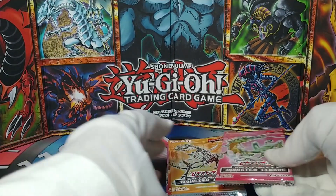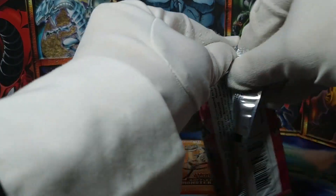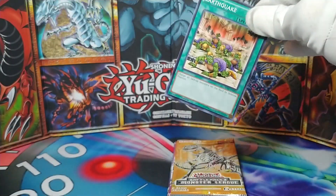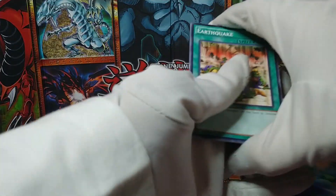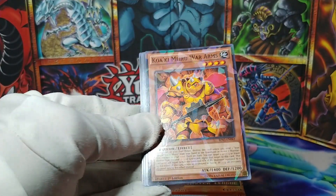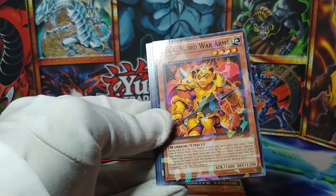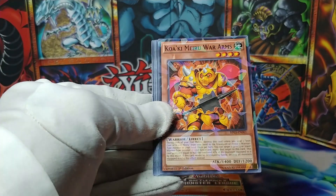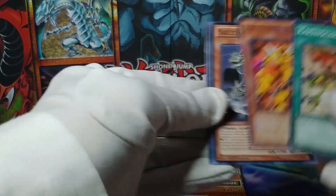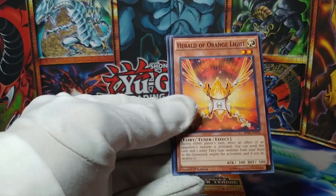You know what, that was fun — some interesting packs I'd never opened before and might never open again, but still fun to see. Now what comes in Battle Pack Three: Monster League? These are smaller packs! We've got a shatterfoil rare — Koaki Meiru War Arms. I've never opened a shatterfoil rare like this — that's pretty cool. And Skeletonasaurus, and a Herald of the Orange Light.